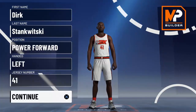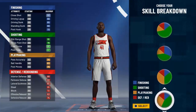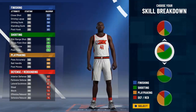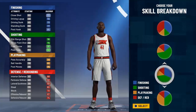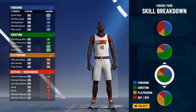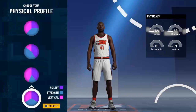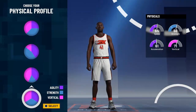First thing you want to do is make your player a power forward. Jersey number 41 for Dirk Nowitzki. I'm going left-handed. The pie chart you want to make is this one right here — not the half-and-half blue and green one up here. Go all the way down to this one, the one right above the yellow and green one, and right below the all-green one. This is the pie chart that gives you a little more finishing badges but is majority shooting badges, so you'll only get shooting badges at Hall of Fame.